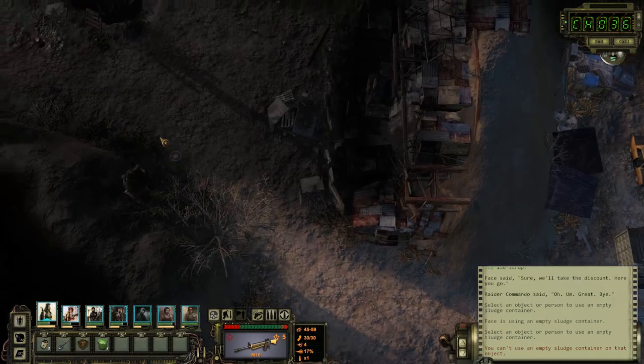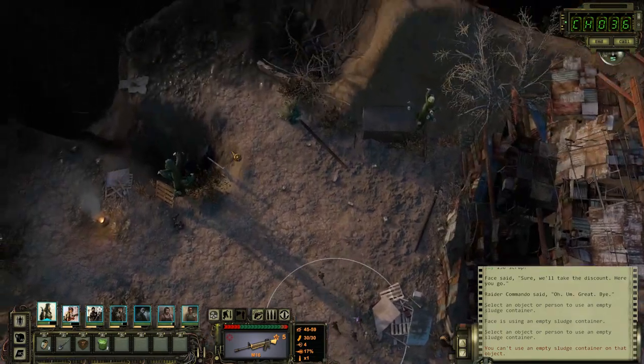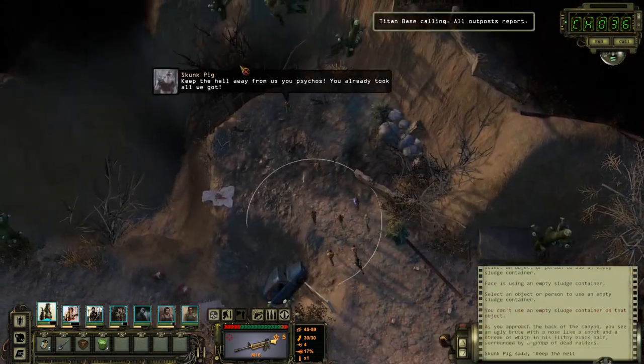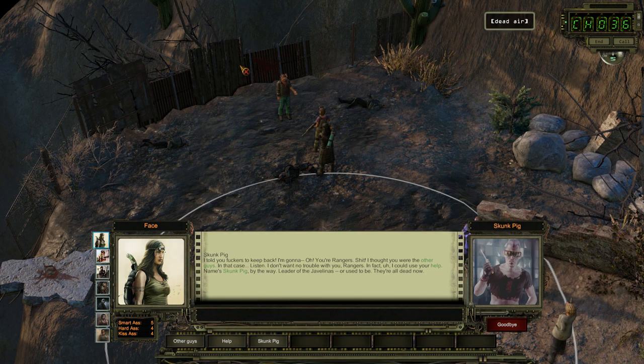Now, there is another reason to come down this path besides saving those people and getting that sludge, and that's to talk to this guy. 'I told you to keep back! Oh, you're Rangers. I thought you were the other guys. Listen, I don't want no trouble with you Rangers. In fact, I could use your help. Name's Skunk Pig, leader of the Javelins — or used to be. They're all dead now.' Your name is Skunk Pig. 'The boys say I stink. I couldn't tell ya — I got no sense of smell.'